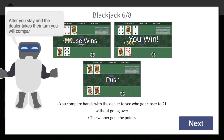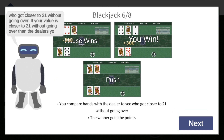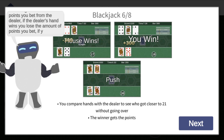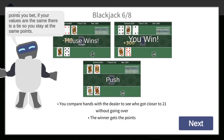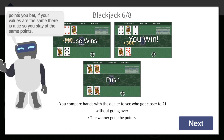After you stay and the dealer takes their turn, you will compare hands to see who got closer to 21 without going over. If your value is closer to 21 without going over than the dealer's, you win and gain the amount of points you bet. If the dealer's hand wins, you lose the amount of points you bet. If your values are the same, there is a tie so you stay at the same points.